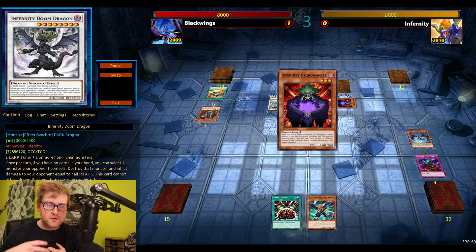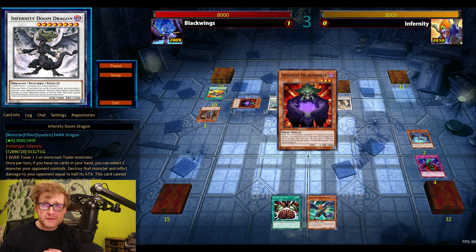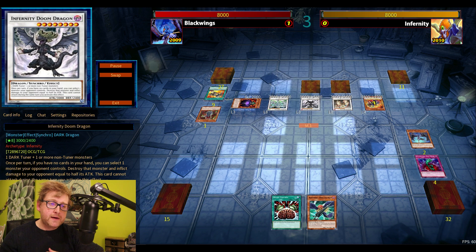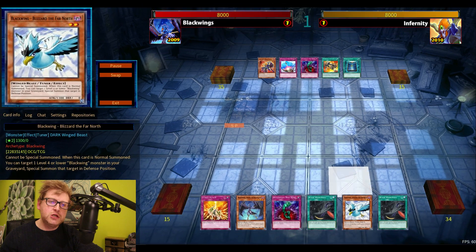This Synchro Infernities build is from the old school era, a TCG build by Dale Billy. If you're an old school player you definitely know Dale — probably one of the biggest names in this game's history, along with his brother and Aro. Back in 2009 we didn't have Trishula yet in the TCG.